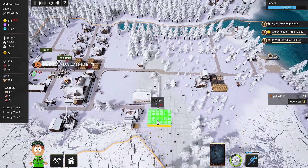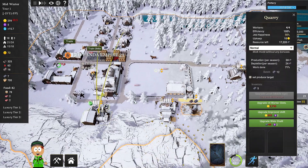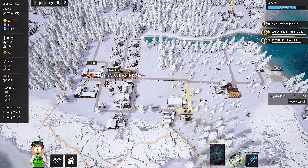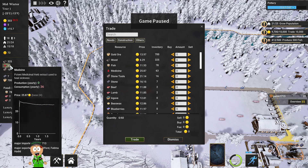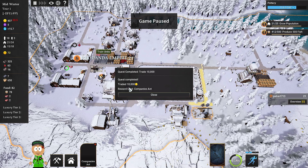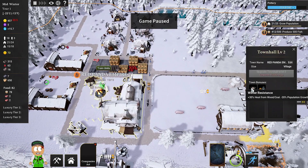I'm placing the Stone Tool Shop close to the stone deposit so workers can collect stone and create stone tools for our people. I'll connect the road here so they can get everywhere. Making a trade — I can see we are losing medicine, so I'll buy 10 medicine and of course sell the gold. Quest completed: created ten thousand goods! Reward — Companies Act card.